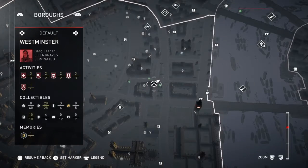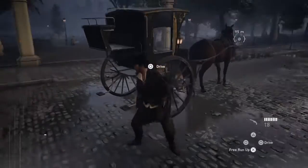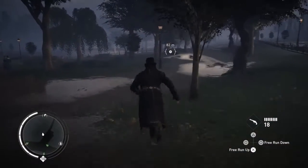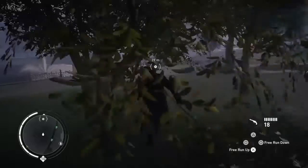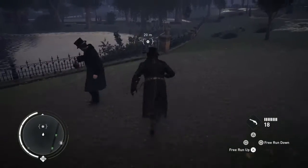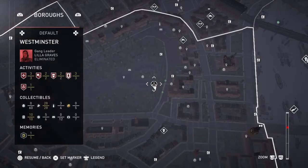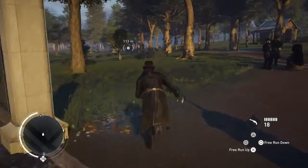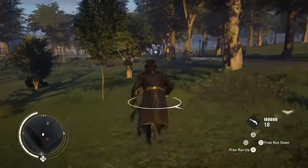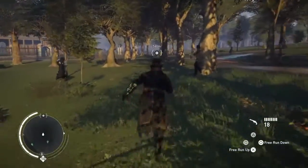Now the next ones begin to get a little bit further away. This is a flower, and it's a bit of a run. So from where the horse stops, just run down and follow the marker, hop the fence, and get one off the bench. The next is a flower again which is over here, and again it's a bit of a run from where the horse stops, so just make your way over there as fast as possible.